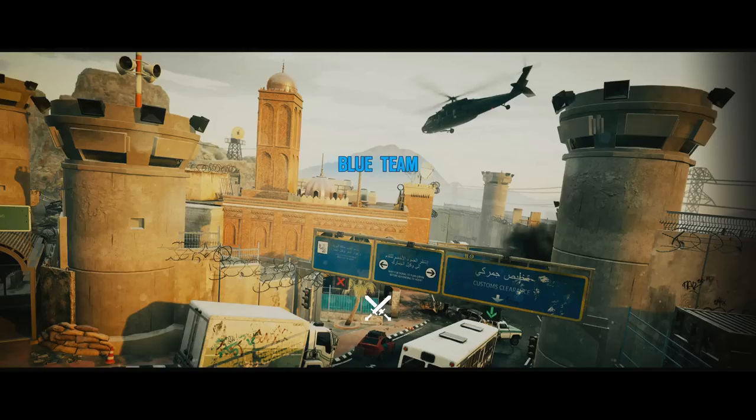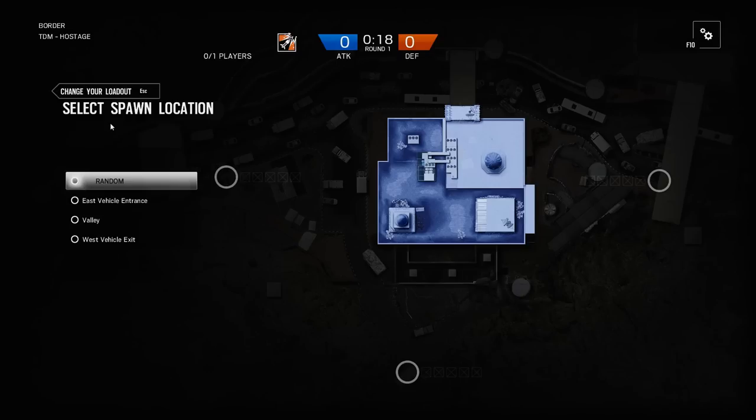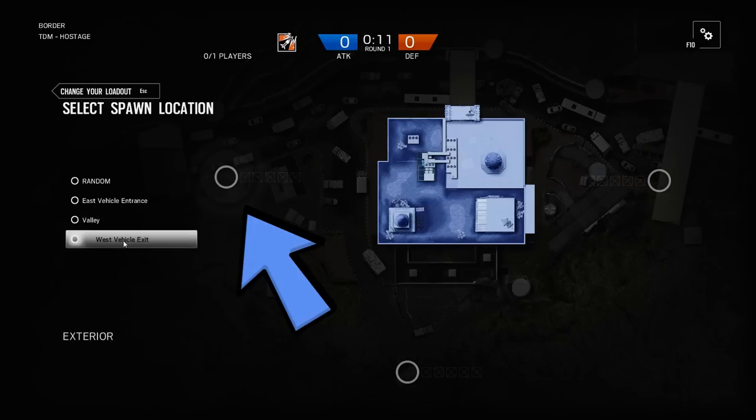Alright, so without further ado, let's get into this video. For this map, you guys are going to need to know the three attacker spawns. We have the East Vehicle Entrance, the Valley Spawn in the South, and the West Vehicle Exit. As per usual, I always give you guys my defender of choice for each map, and for Border, I choose Pulse.